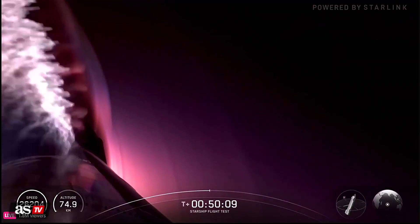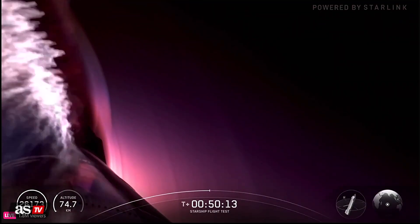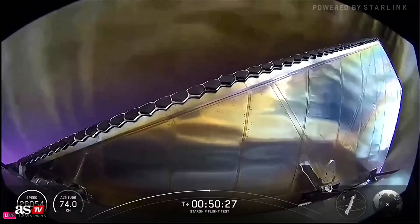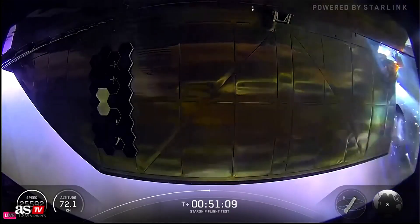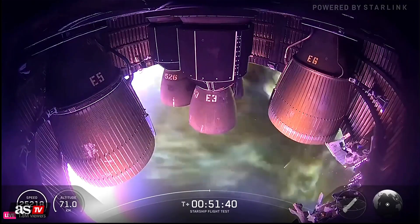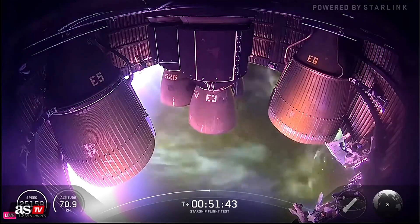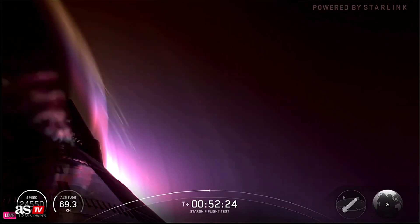50 minutes since launch. We're going to see those colors start to build up a little bit — about 74 kilometers in altitude. Not just the heat shield, but these flaps, how they're able to control the vehicle and withstand sections of the ship itself. We're really trying to see what our limits are. If we're able to get any live views of the ship, that'll essentially tell you that we nailed our target.